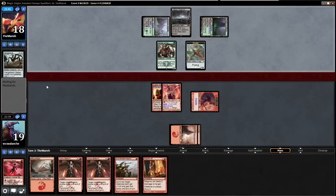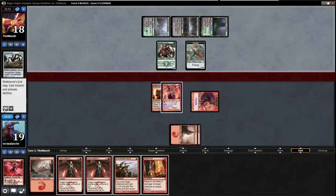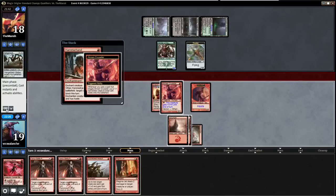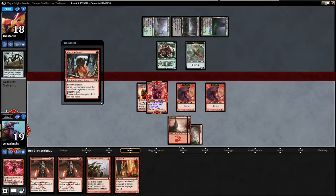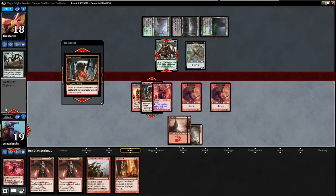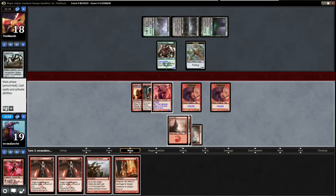He's still missing that white source. Oh, he's just going to go ahead and do that — that's smart so I can't Magma Jet in response. Hammerhand is a very good card. I'll use it to make his Warden unable to block. I could Magma Jet off his Thopter token, but I think I might just use Coordinated Assault or just keep up a Magma Jet.